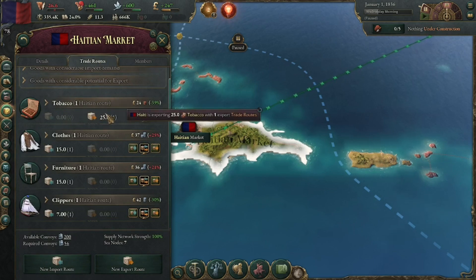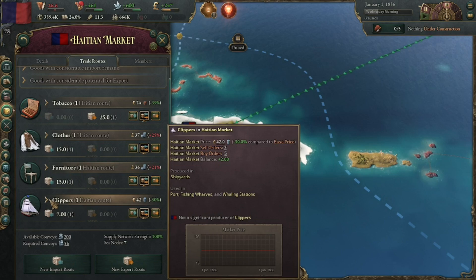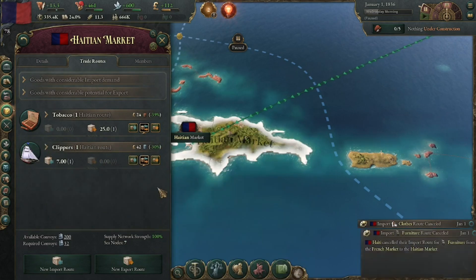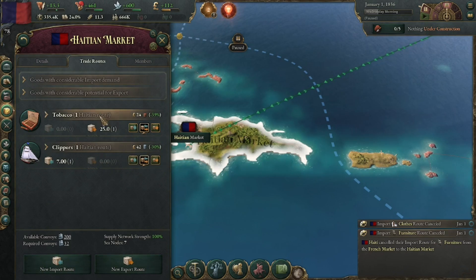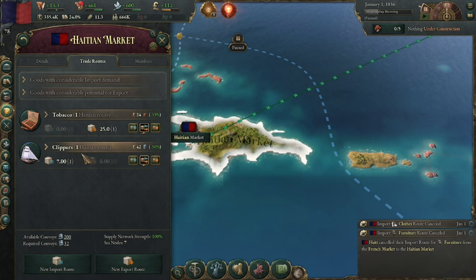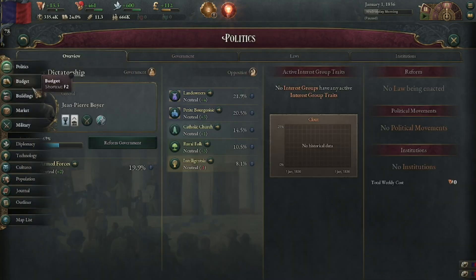We're already exporting tobacco which is great. The trade routes with the clippers I do need because they help maintain our trade routes, so I want those. These other two I think I'm just going to get rid of altogether. I'd rather - especially starting out - have trade routes that I set up myself. Tobacco I'm going to keep because I want to export that, and the clippers we're going to keep because that's important for our overseas trade routes.